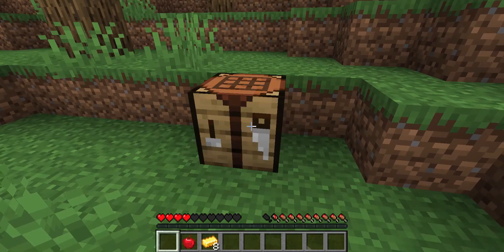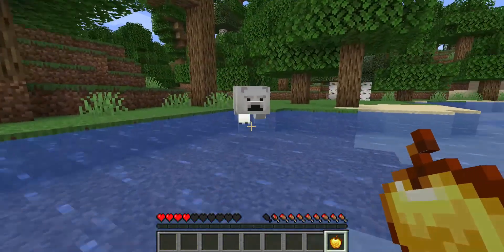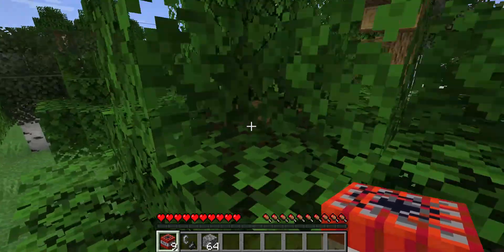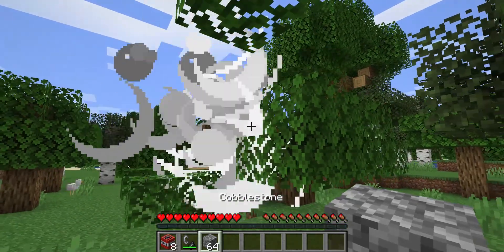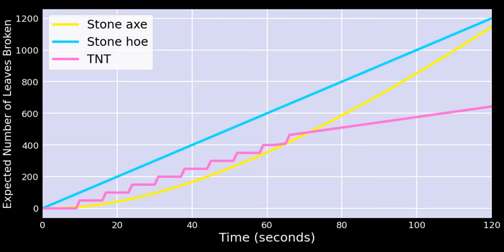What if you want an apple as quickly as possible but later in the game? Maybe you're doing a manhunt or UHC and you want to make golden apples. Let's assume you can make as many stone hoes and axes as needed. You could either break leaves with the stone hoe or cut down trees with the stone axes. There's also a third reasonable strategy: TNT. Since the 1.14 update, TNT doesn't destroy the drops of any blocks it breaks, and putting a TNT on top of a tree usually breaks about 50 of the 55 leaves. For the TNT strategy, let's assume you have 9 TNT as if you found a desert temple. This graph shows that using stone hoes is the fastest way to get six apples or less. Only if you need more than that would it be faster to chop down trees with a stone axe. And even though the TNT strategy is a lot of fun, it never turns out to be the fastest.